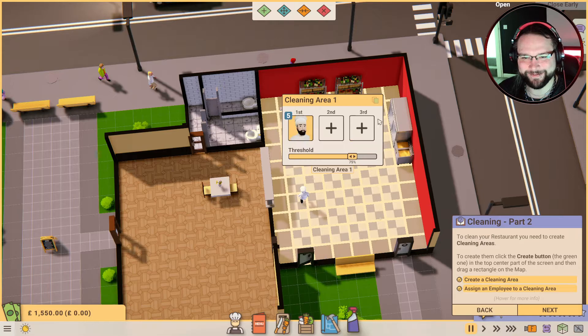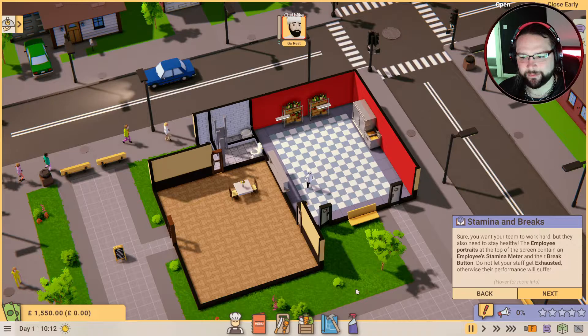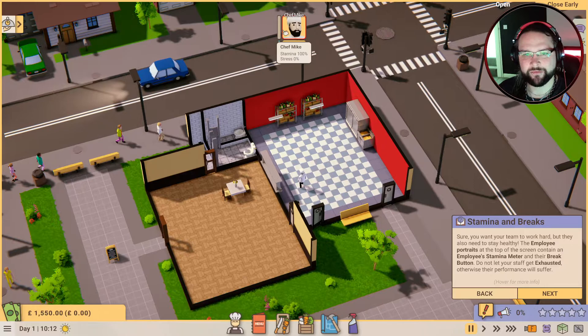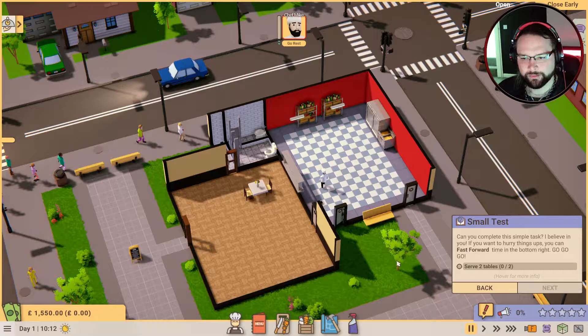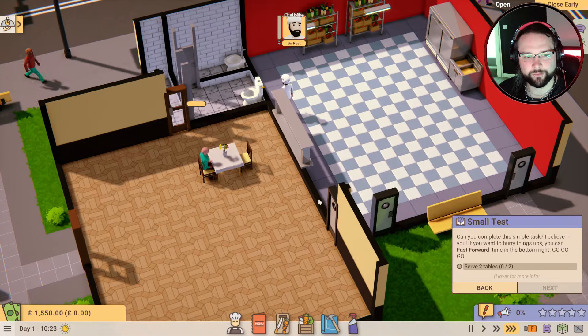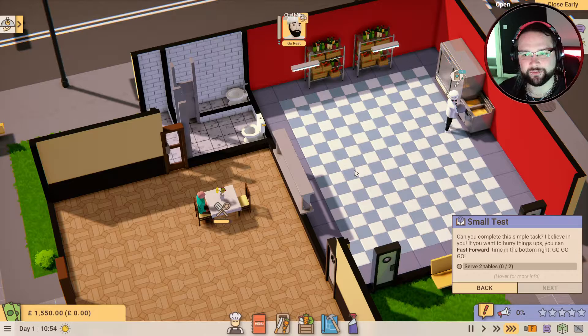Sure, you want your team to work hard, but they also need to stay healthy. The employee portraits at the top of the screen contain the employee's stamina meter and their break button. Do not let your staff get exhausted otherwise their performance will suffer, and then I can literally tell him to go rest. Can you complete this simple task? I believe in you. You can fast-forward time in the bottom right corner. Come on Chef Mike, you've got this! He's literally got to do everything - wait the tables, put the order in, get the order. We need you some help as soon as possible.